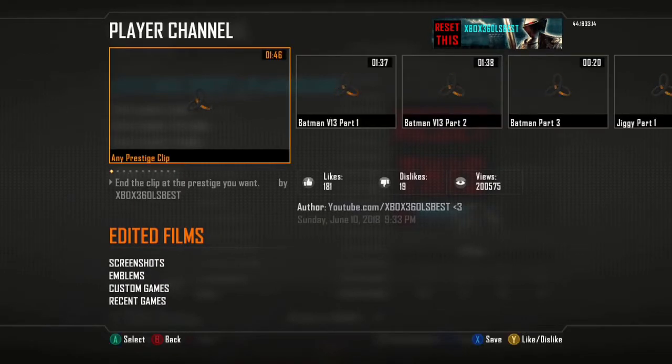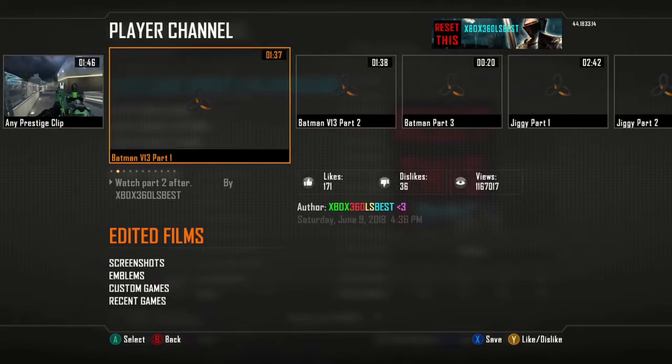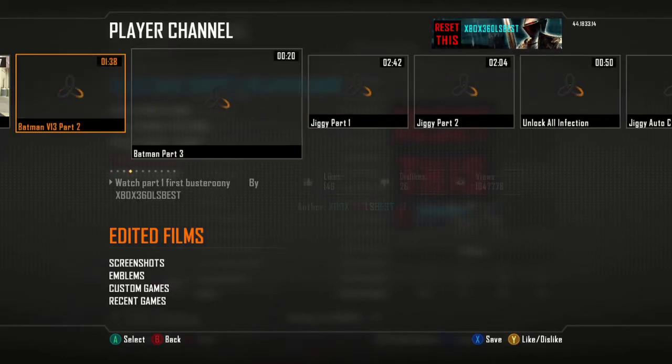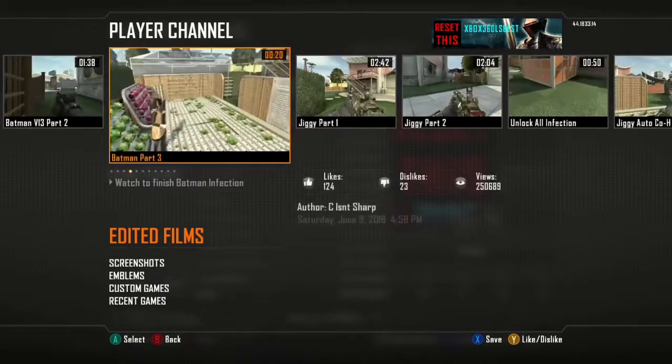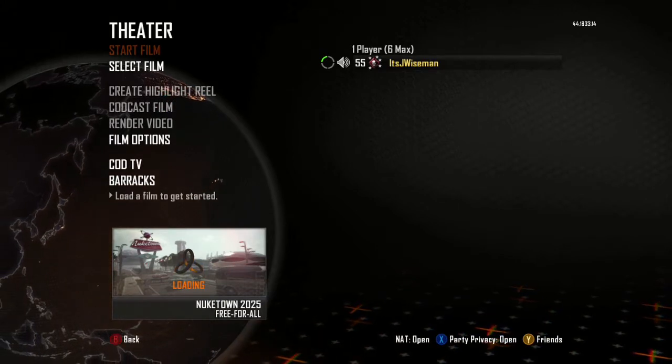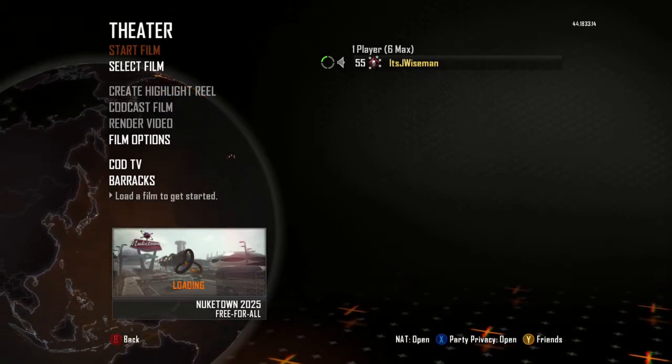Go to Player Channel, go all the way up to Edited Films. Then go save Batman Part 1, Batman Part 2, and Part 3. After you save all those, start Batman Part 1 in Theater, and yeah, this is what you're going to do.